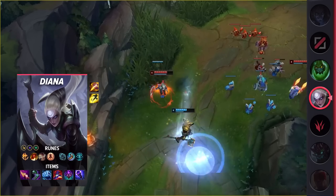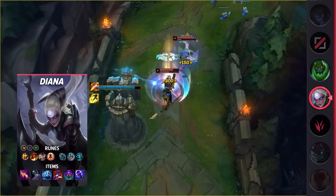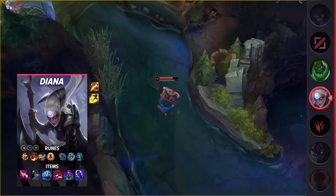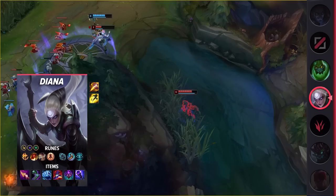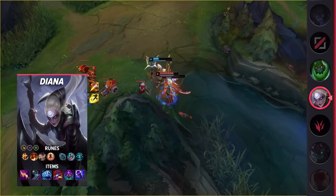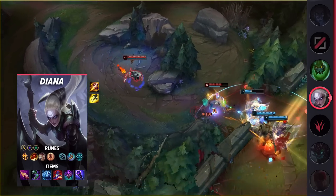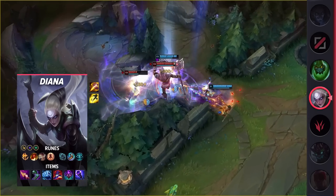Taking a look at her build, you'll be taking Flash and Smite as your summoner spells. For your runes, you'll be taking Conqueror, Triumph, Legend Alacrity, Last Stand, Magical Footwear, and Cosmic Insight. These runes will give you a ton of skirmishing power both early on and into the late game. Moving on to your items, you'll be building Nashor's Tooth, Sorcerer's Shoes, Iceborne Gauntlet, Rabadon's Deathcap, Abyssal Mask, and Void Staff.